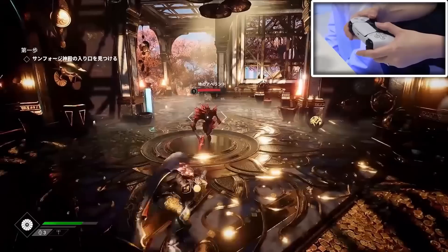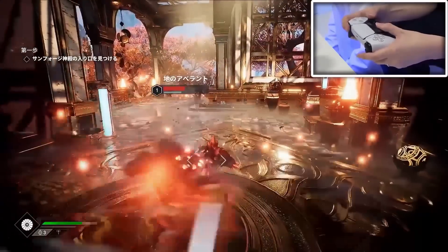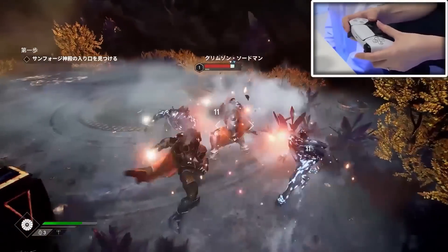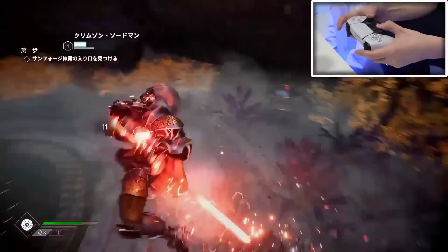Something else I noticed is you do have a level bar or level meter at the very bottom of your screen, which pretty much only pops up when you either level up or you're gaining XP. And of course we have our objective descriptions off to the left side of the screen.